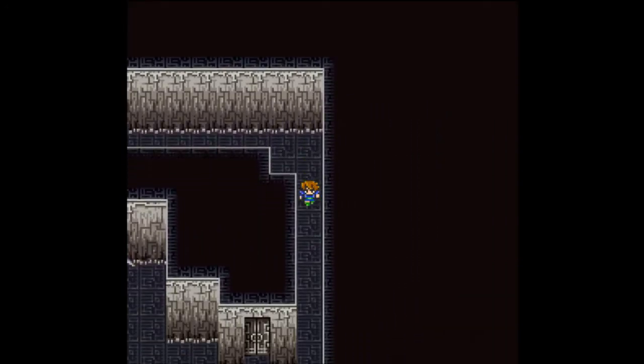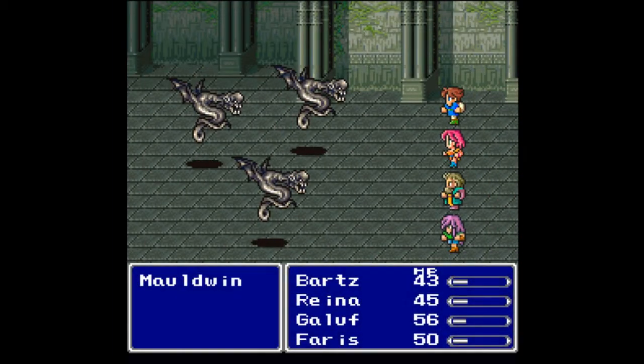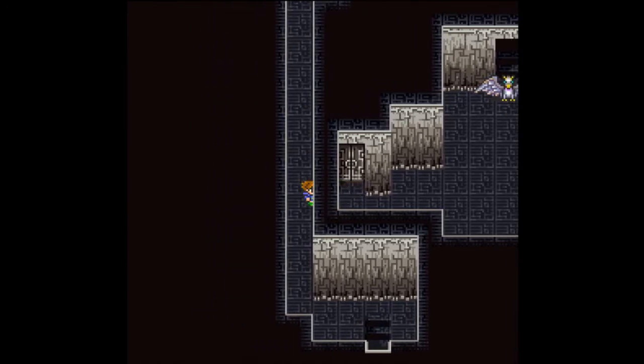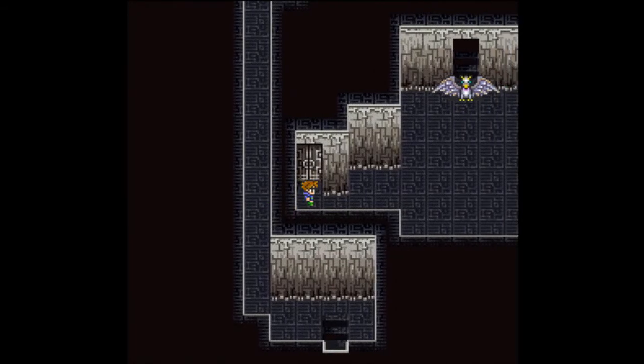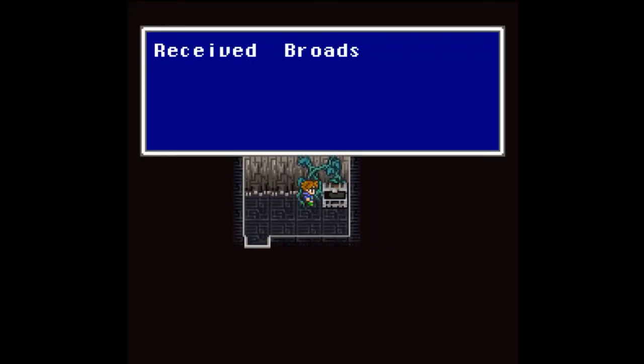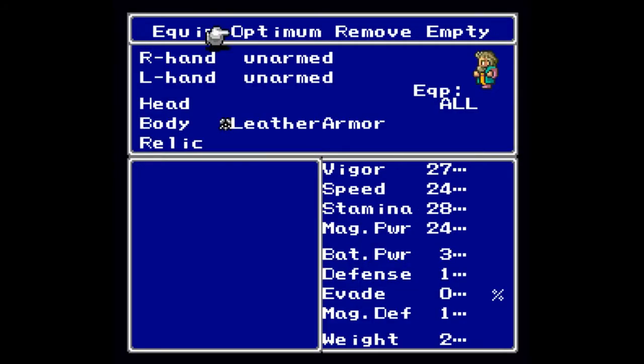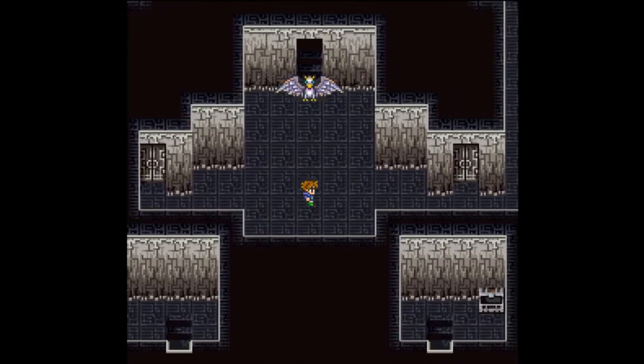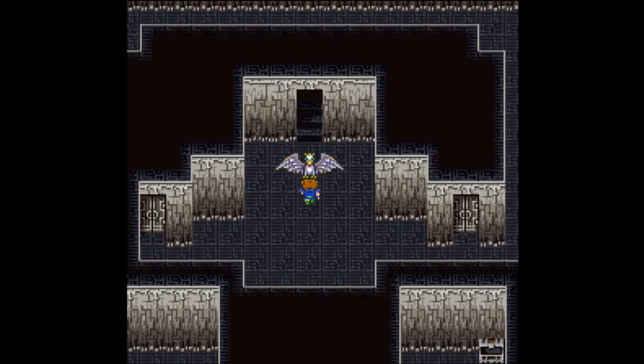Continuing forward — there's a door here with nothing in it, hooray. There's actually a secret passage right there that I didn't realize — could have saved me some time, but I could use the experience anyway. We can grab a broadsword, which I'm going to equip onto Gallop since he does need a weapon. I'm a little bit low on health, so I'll heal up before taking on the next enemy.